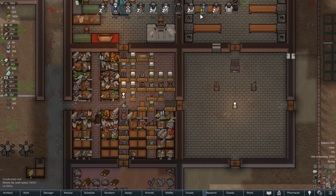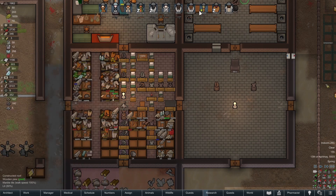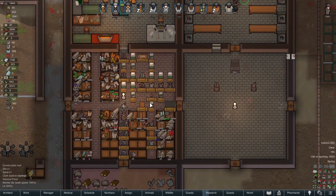We're getting some people clothed at last — Jenny's just got a shirt and pants. Excellent! Crafting is up to 4.2, so we're getting less awful stuff.